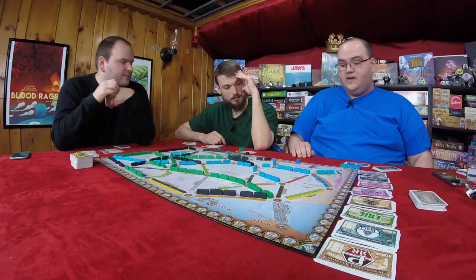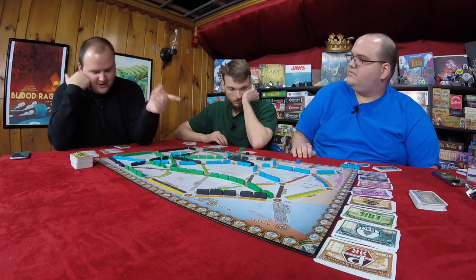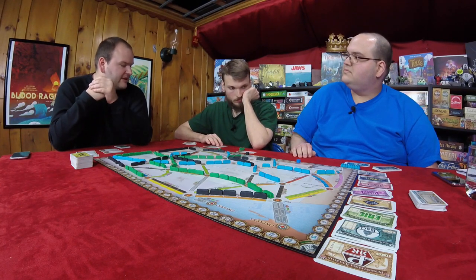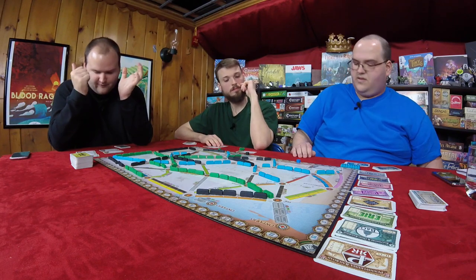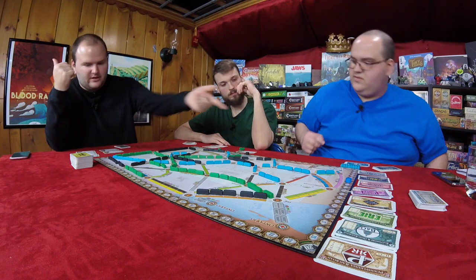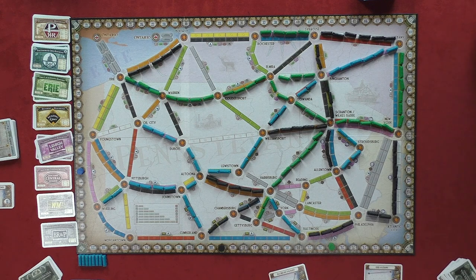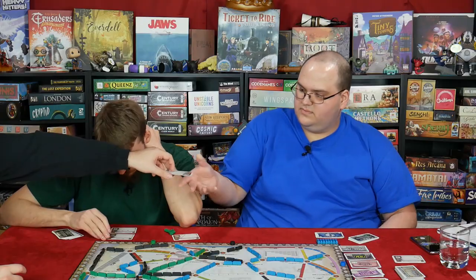You have four completed tickets, so you automatically get the 15-point Globetrotter bonus. No one else completed more — I have just three, I have two. Okay, so that puts me at 107. I got Baltimore to Philadelphia, Williamsport to Albany, and Syracuse to Allentown, which would get me 22 points — maybe I'll lose 18 for the two I didn't complete, so plus four. And then Erie to Albany for 20 points — that puts Graham at 97.